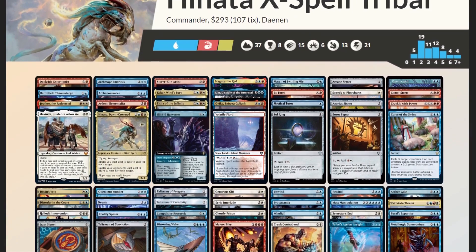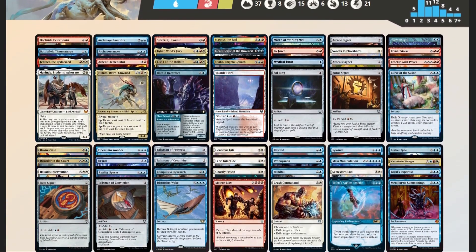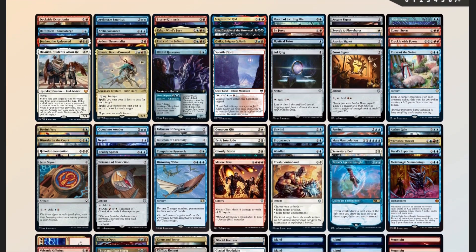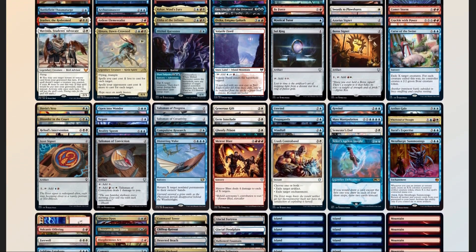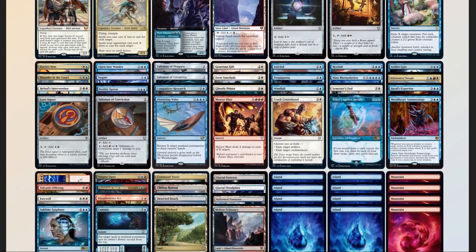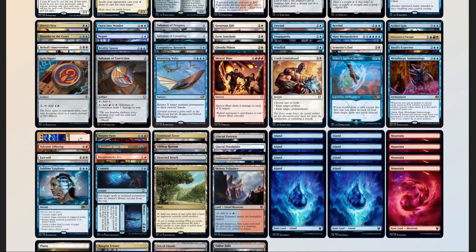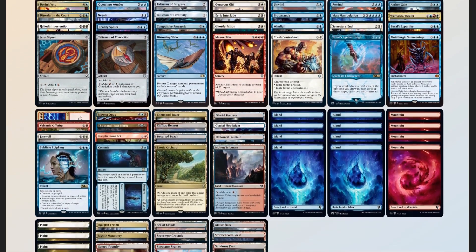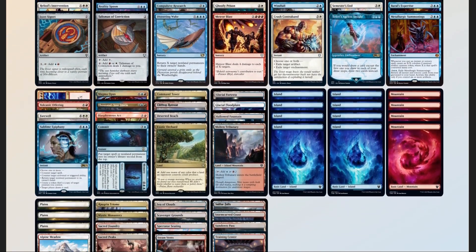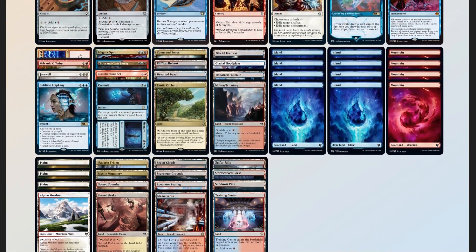Let's compare our deck list to our checklist and see how we did: 50 mana sources split between 37 lands and 13 pieces of ramp, counting our commander — right on target. 13 pieces of card advantage. 20 pieces of interaction. 3 board wipes. 2 pieces of graveyard hate. 1 sudden I-win card in Reality Spasm combined with any of our big damage X spells.